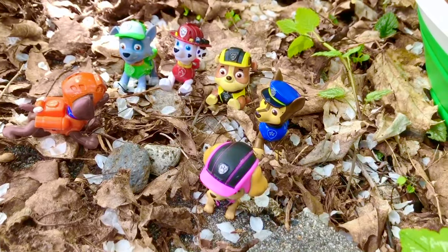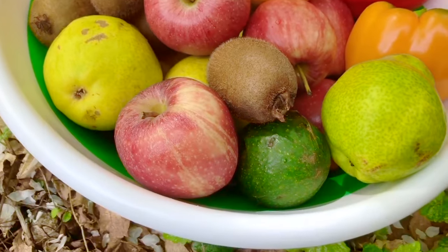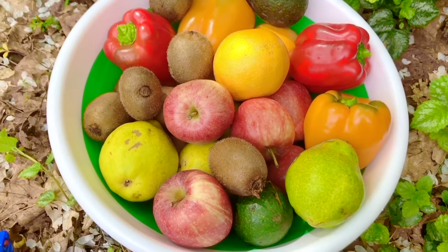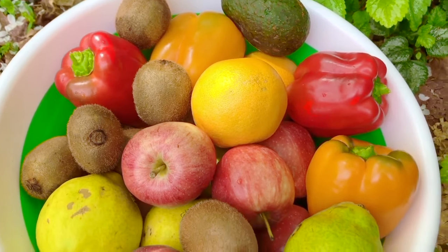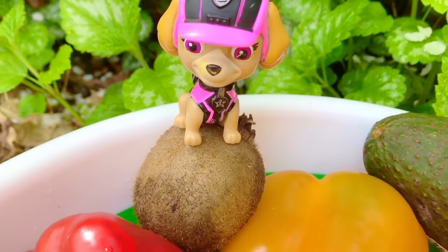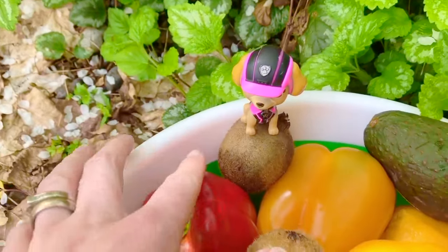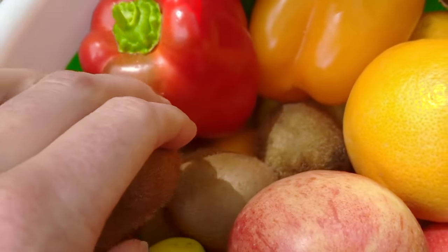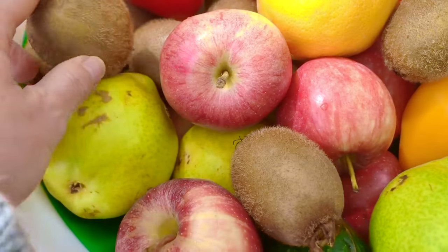It's time for a mid-morning snack. I brought a big bowl of fruits and vegetables — this bowl lasts us about a week and a half. Skye's favorite fruit is the kiwi, and it has a fuzzy brown skin. How many are there? One, two, three, four, five, six, seven — and there's one more over here. Eight. We have eight kiwi.